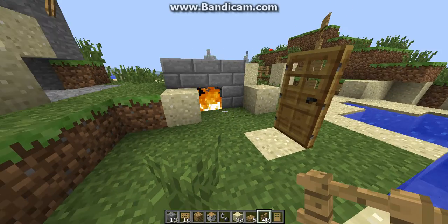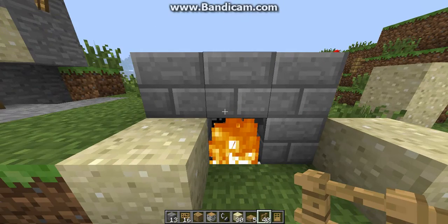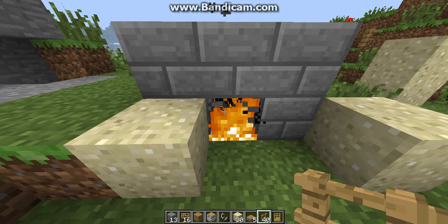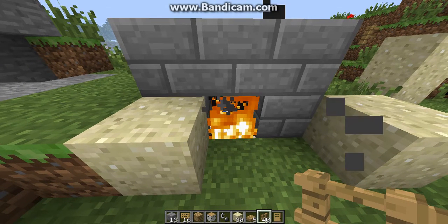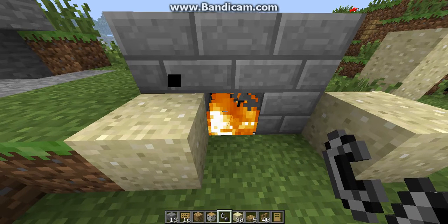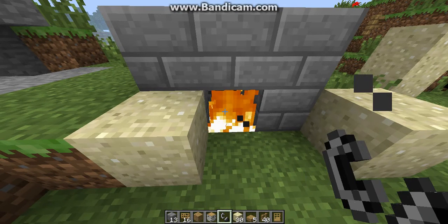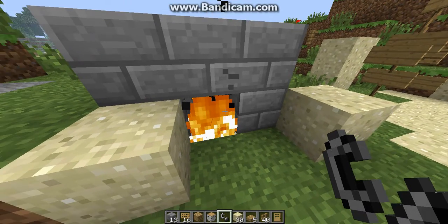I'll have a little tip for you guys on how to make a fireplace. You put whatever you want that won't catch fire around it, like stone — I put stone bricks, they just look nice. Then you get your flint and steel, and you literally just click on it, use the item, and it'll make the fire. And it actually looks like a fireplace.